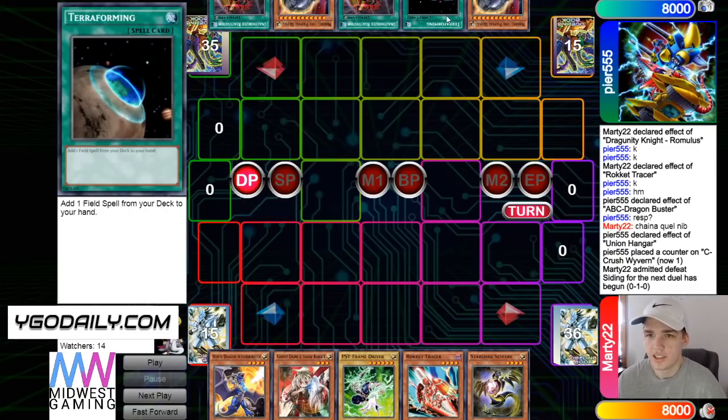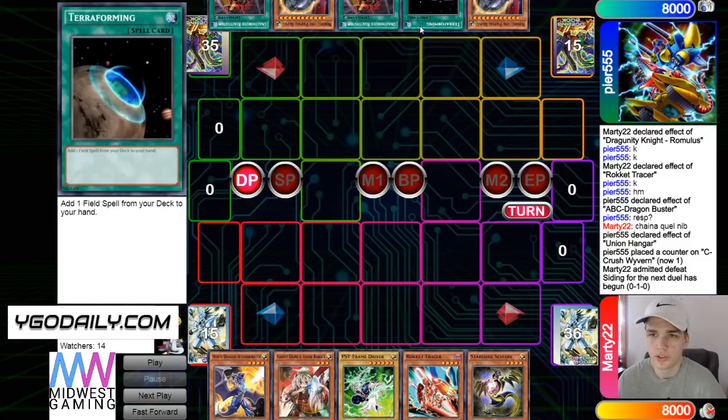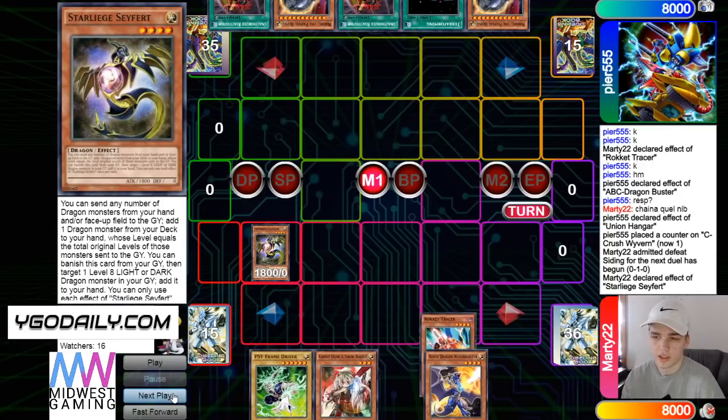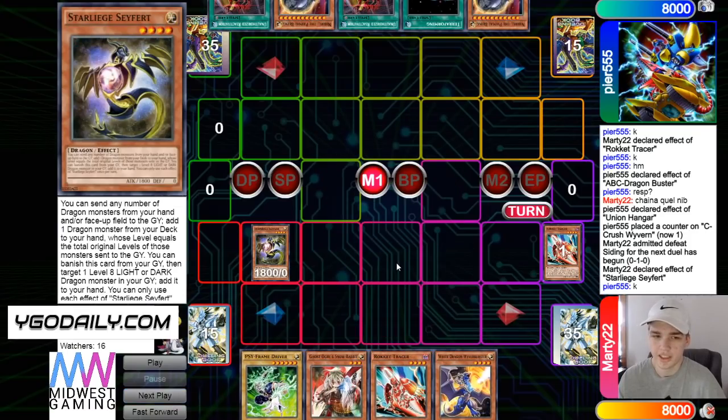He has Nib, Terraforming, Unauthorized, Nib, Unauthorized — oh this hand sucks, it's just multiples. Terraforming is good though, not that good versus Ogre. Going to Safer, get rid of Tracer, add Tracer — yeah this is how I was thinking of doing it.